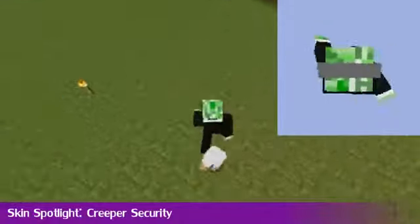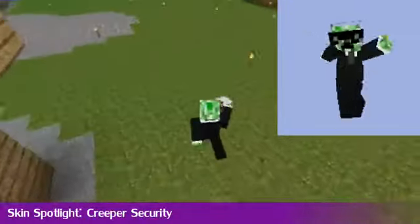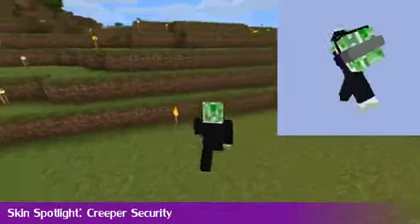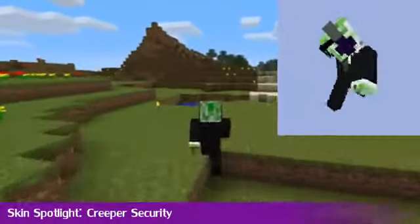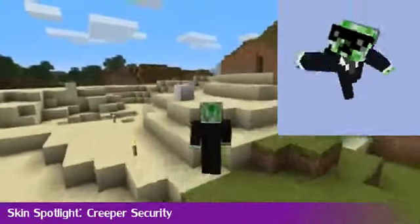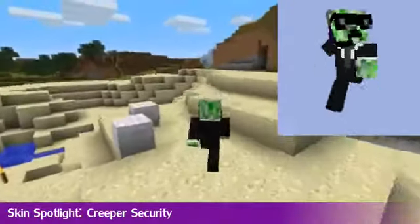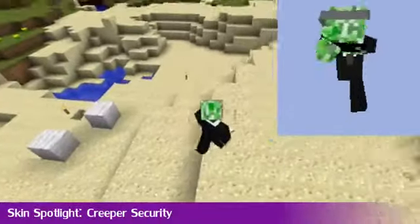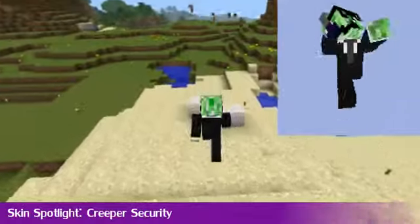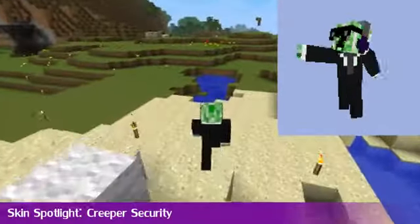So if you want a security guard — maybe for roleplay or something — you can keep the chickens out of the land like I'm doing here. You can see what it looks like from the front and the upper right. It would have been added by the time this video goes out anyway. You can see my normal plain view in the main window here. If you like this skin, links in the description and you can go and download it.